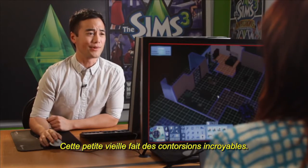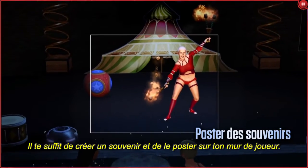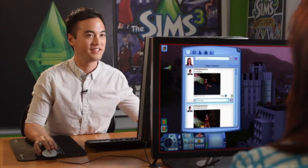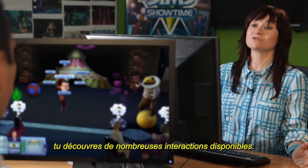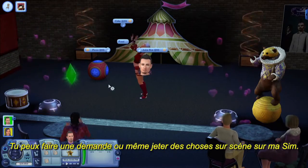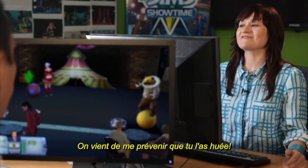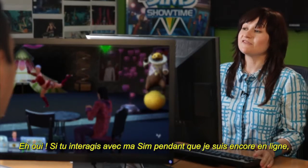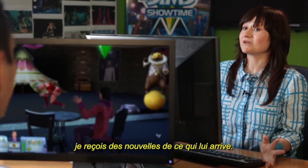This little old lady is doing some crazy contortions. Oh my gosh, let me see. Post a picture — all you have to do is take a memory and post it to your player wall. She looks awesome. Now if you click on the stage, you can see that you should have a variety of interactions you can do. You can make a request or even throw stuff at my Sim on stage. I just got a report from my show that says you booed her. I didn't know you were going to get a report. Yep — if you interact with my Sim while I'm still online, I will get reports about what's going on with my Sim.